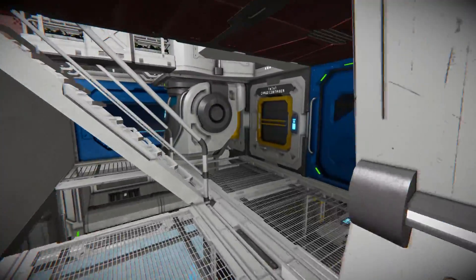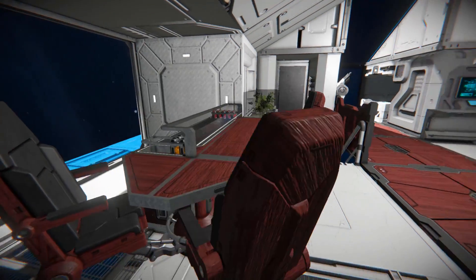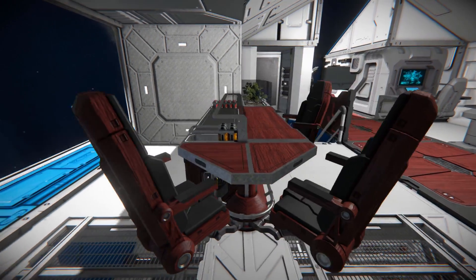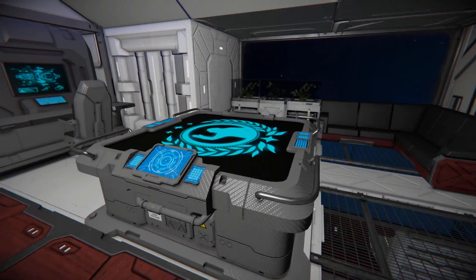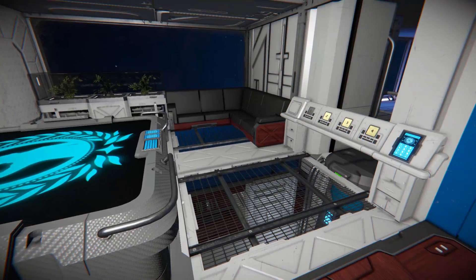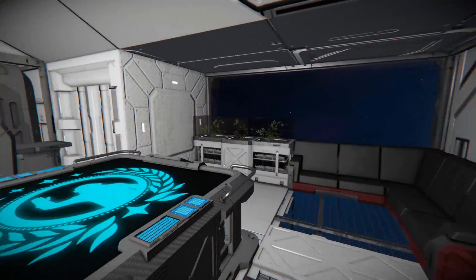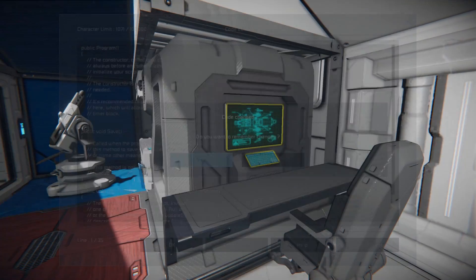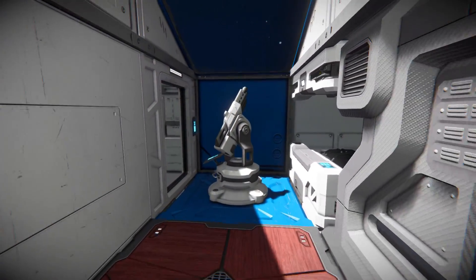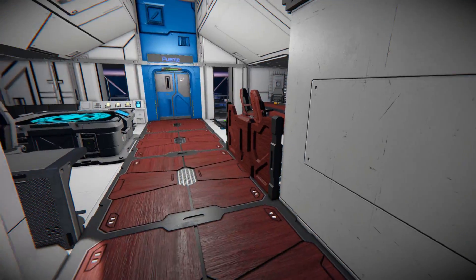Turning around and coming back through, it's time to go up the steps and head towards our bridge. All the way up to here, we've got a little meeting area where we can have some drinks at this bar block and look outside at our hydrogen thrusters and turrets. On this side, there's another projector table displaying the Space Engineers symbol, a corner chair, a planter, and a button panel for turrets on and off, the projector table on and off, and light controls. There's also another programmable block currently doing nothing, and another interior turret next to the bed and toilet.